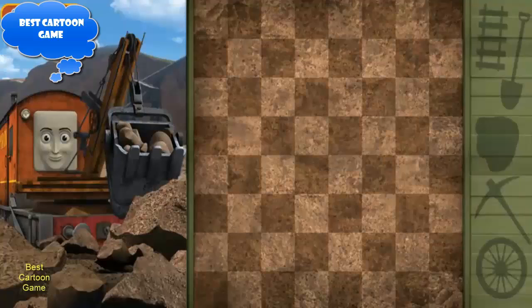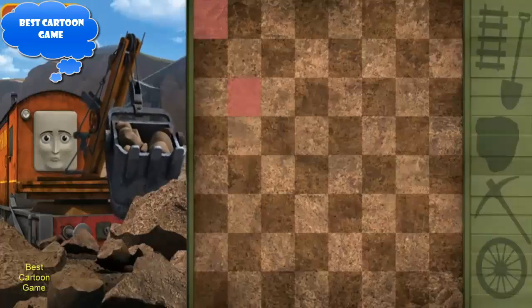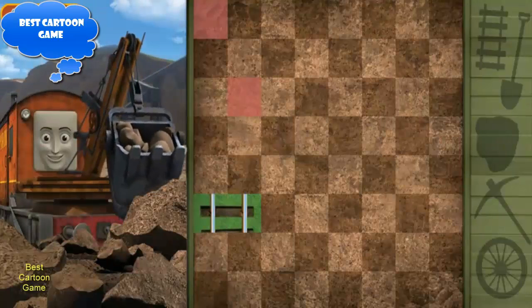We need Marion to dig up items from the mud in the clay pits. Help Marion to select places she should dig by tapping on the squares in the dig site. Nothing here, try again. This hole is next to something. You found something! Nice job, you've got something! What a good digger you are!